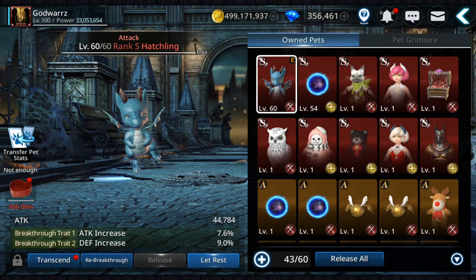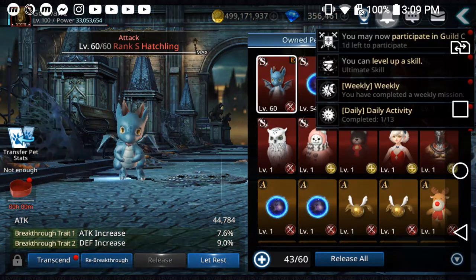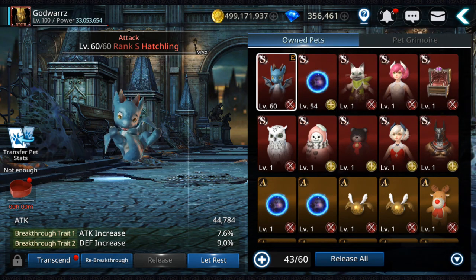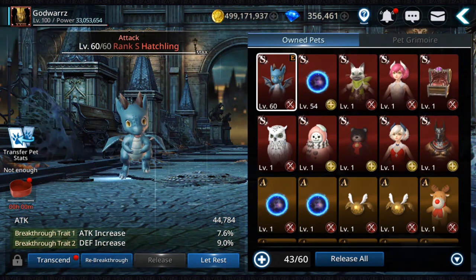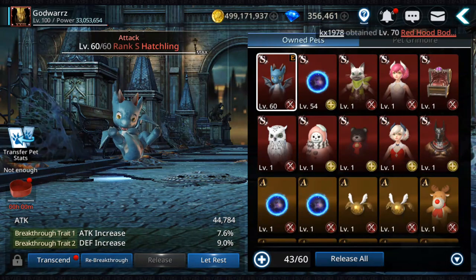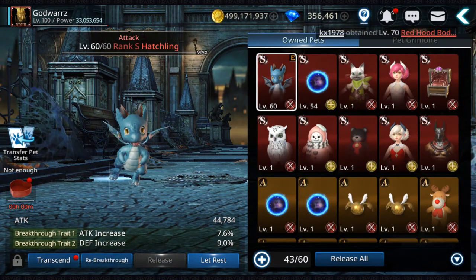Hello guys! Welcome back to our new Darkness Rises video. In this video I'm gonna tell you how you can get pets faster — the best pets — and also the best traits for them faster. That's the idea: how you can get them faster.